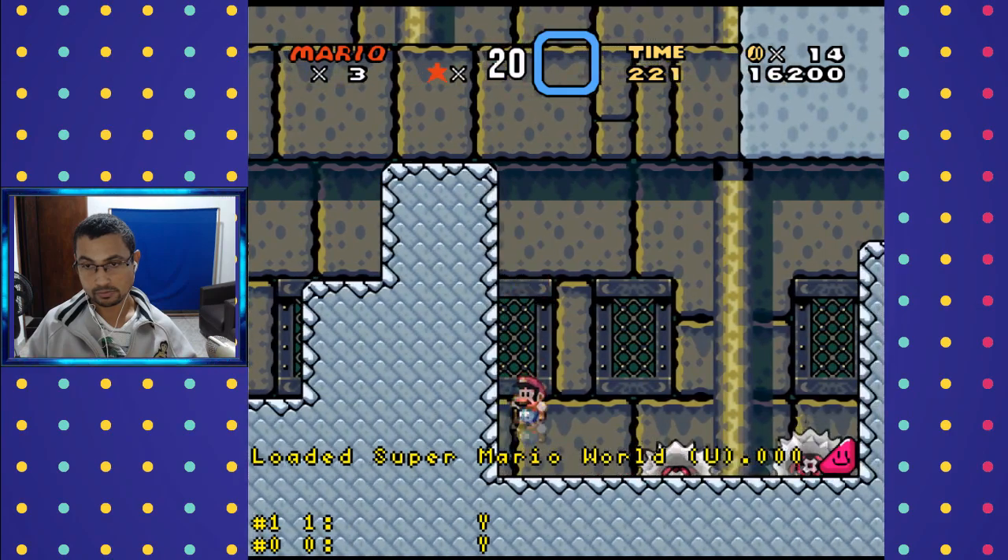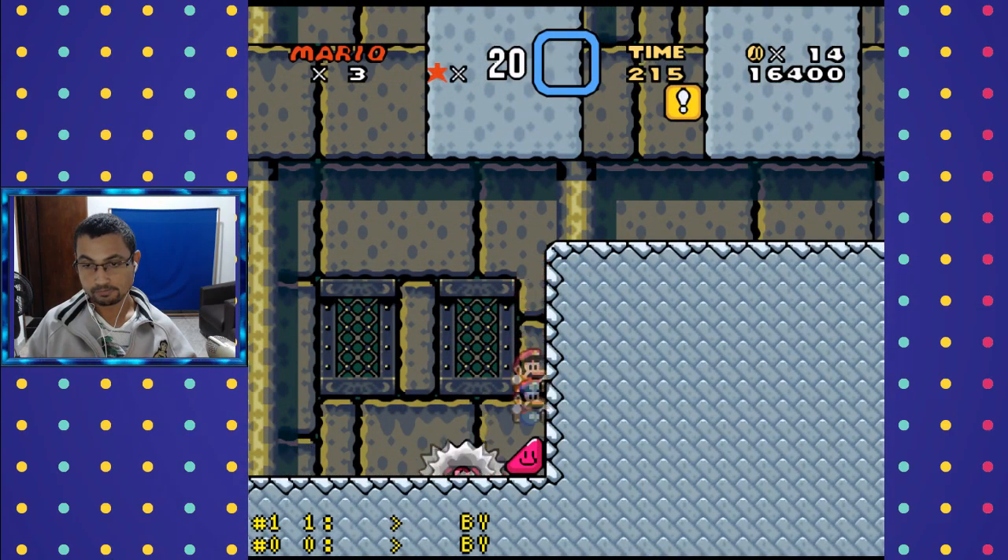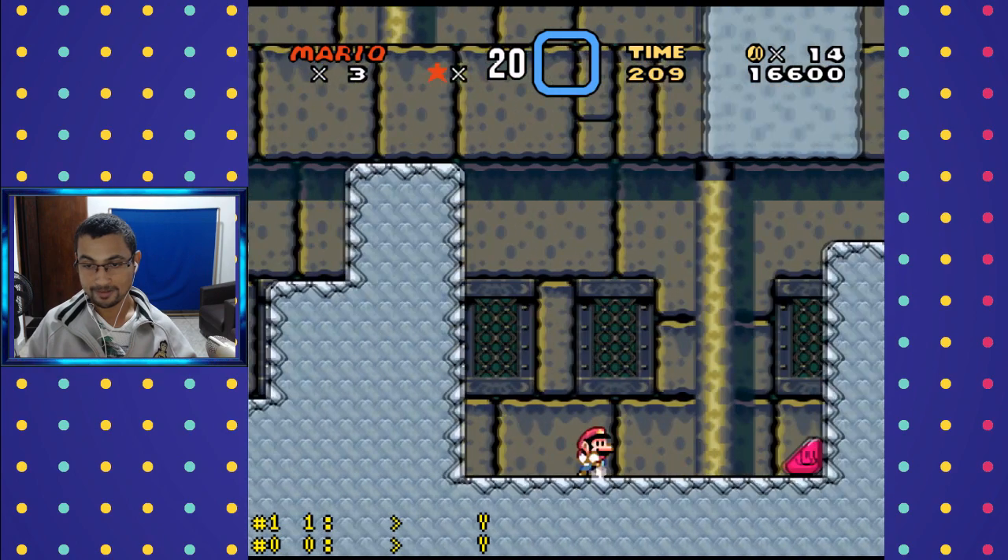Tip 1: Kill the Saw. If you thought the saws are invincible, you were wrong. They can be beaten, believe it or not, with Yoshi. I would never have imagined that.